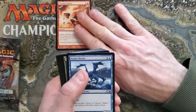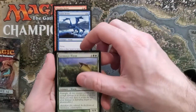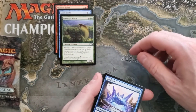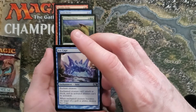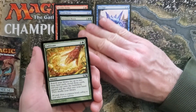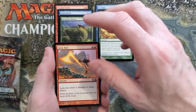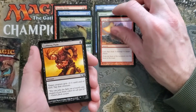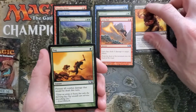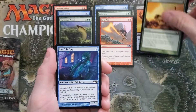Thunderstrike, Azure Drake, Yavimaya Worm, Ice Cage, Wurm with Trample — that's sort of like a Sleep. Cultivate. Come on baby, get some good stuff. Lava Axe, Stabbing Pain, Fog — that's what this pack's doing to me. More Fog Spy.